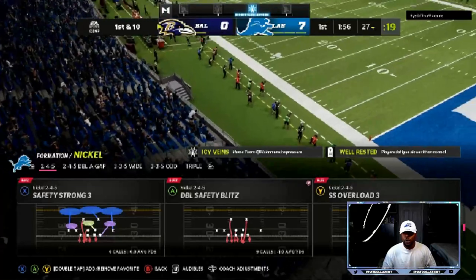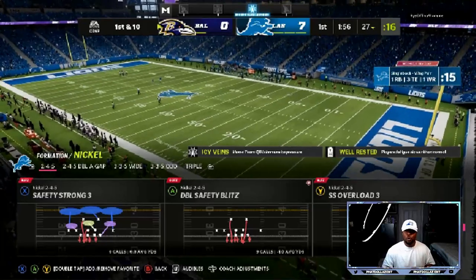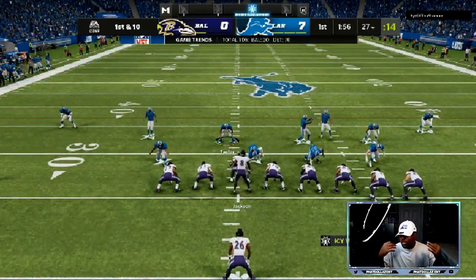On defense you want to get the two to three stops. We are mixing in the double safety blitz. Somebody was asking how do I get my safeties to come down — this is what I use: double safety blitz. Then I will hurry up and audible into the play that I want, whether it's cover two, cover four match, or cover three.